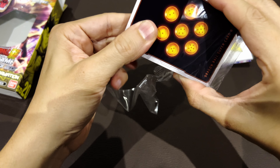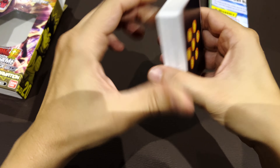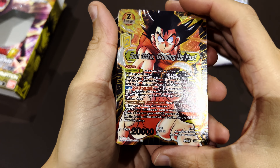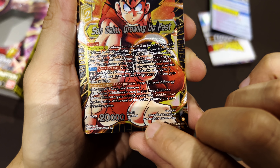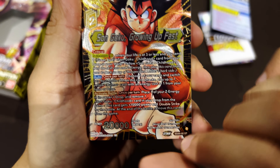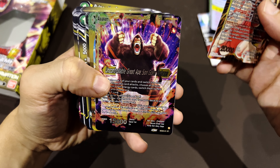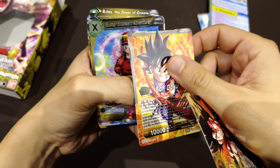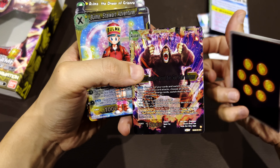Now the deck — let's open it and take a look. Son Goku Growing Fast — that's Goku from the World Martial Arts Tournament, the third tournament in the first Dragon Ball. And this is going to be the leader here, which is Child Goku, who becomes the Ape.